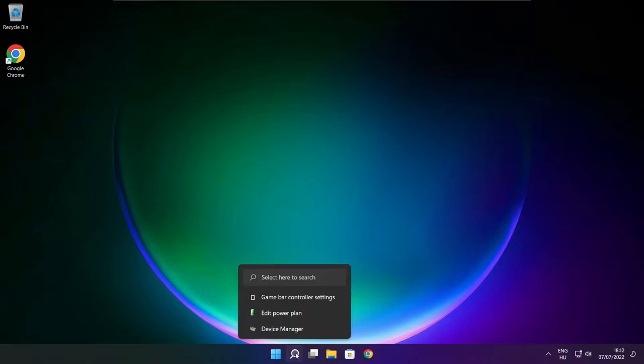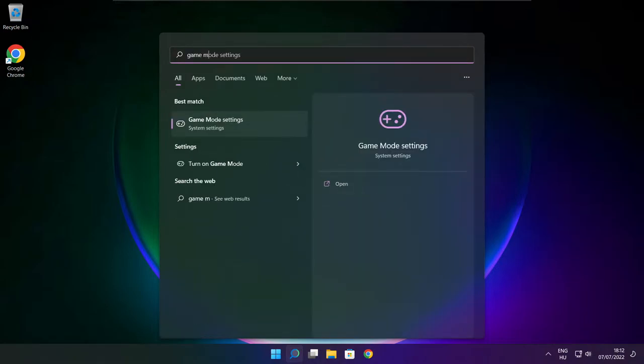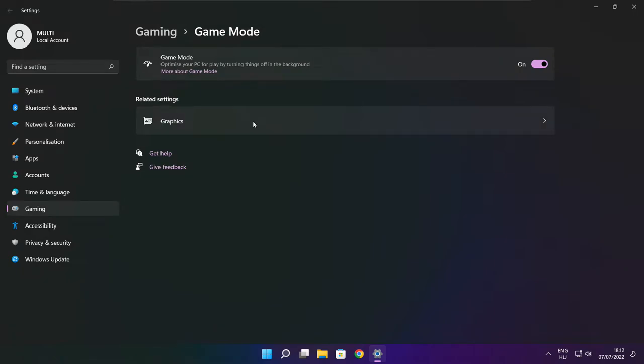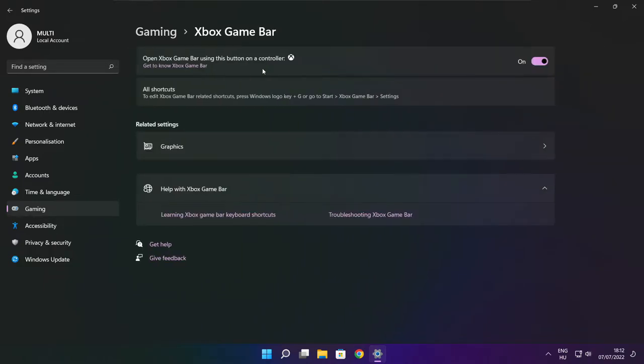Click the search bar and type game mode settings. Enable game mode. Click gaming, then click Xbox game bar and disable Xbox game bar. Close the window.